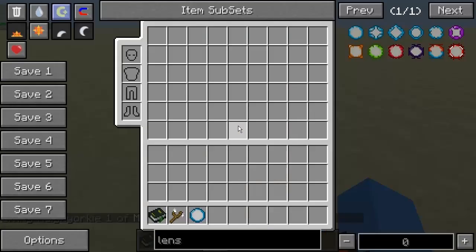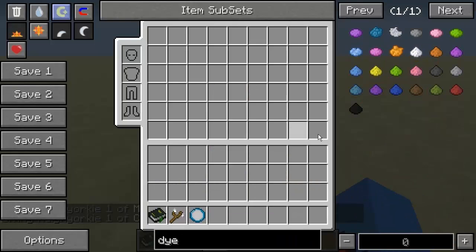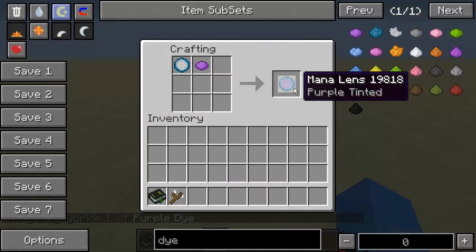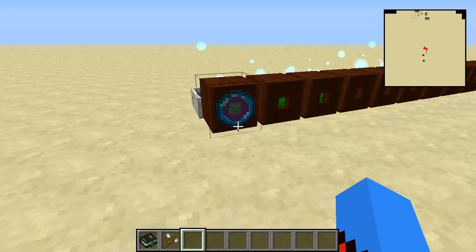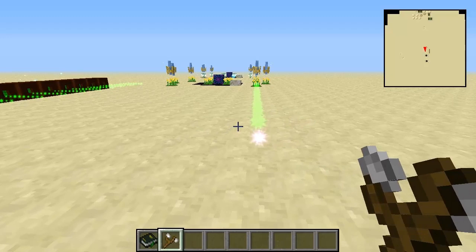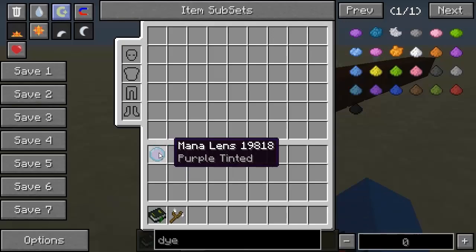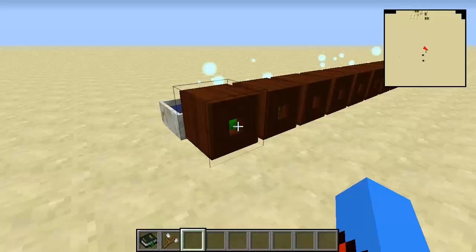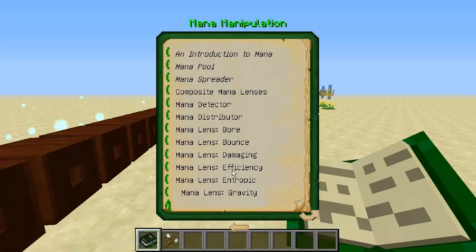Let's go and play around with some lenses. I'm going to get a normal lens and a crafting table, and get some purple dye. Mana lens in the crafting table with purple dye will get you a purple tinted mana lens. Take a good look - every single burst of mana is green in colour currently. Let's go over to this mana spreader, right click on it, and it's placed a lens on the front. It's now purple in colour. That's basically what these do - a different coloured mana burst. It really doesn't do much by itself.